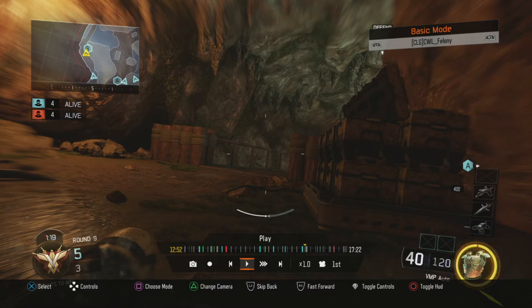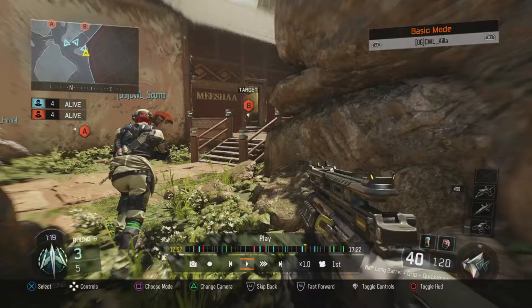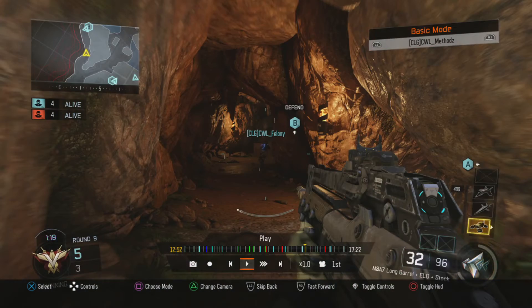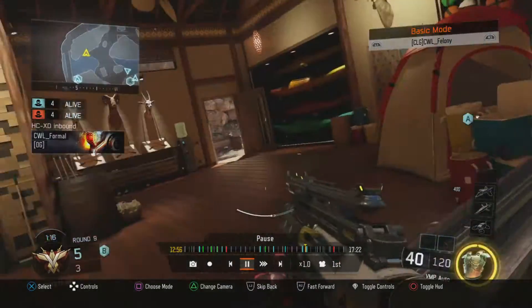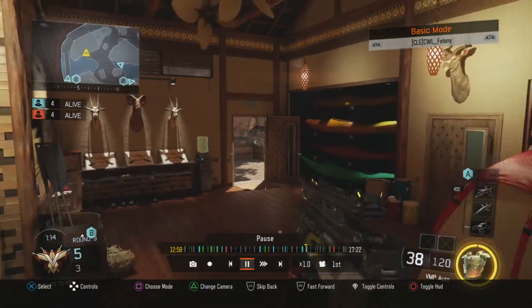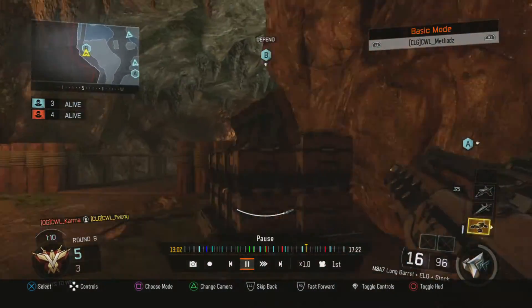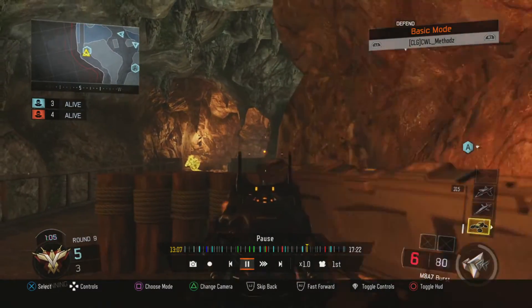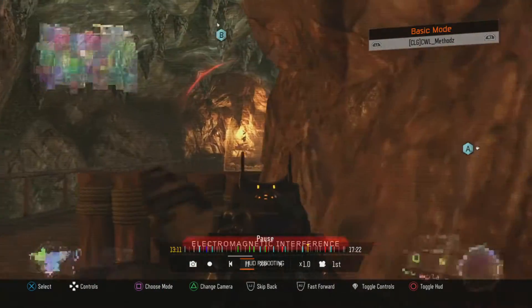Pausing it here to get an idea of their defensive setup: Felony has Kinetic Armor so he can be a bit more aggressive up on B-Bridge, especially with Methods on the assault rifle looking over him. Perplexed is playing in the water, and Vealfire is watching bridge — they pretty much have most of the map covered. Felony goes along the opposite wall run, but unfortunately he shoots prematurely, gives away his position, gets picked off, and gives OpTic Gaming first blood of the round.